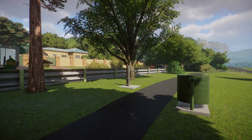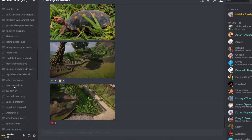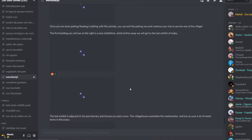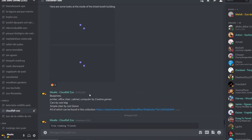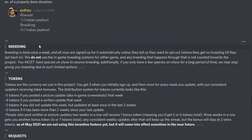You start with starter species — you aren't going to start off with anything massive like an elephant or a giant panda. Over time you grow that zoo. You obviously choose a location, and your starting species and the species you can acquire over time will be based on the location you choose. The zoo is obviously Cape Town, South Africa. There are zoos all over the place — a few in South America, a lot in the Netherlands, because most of the zoos end up in Europe.